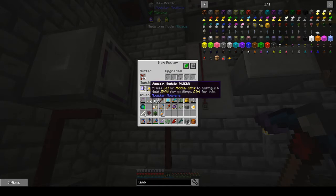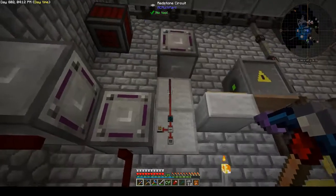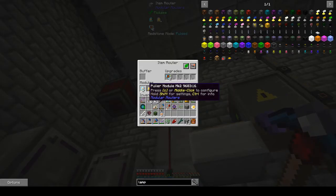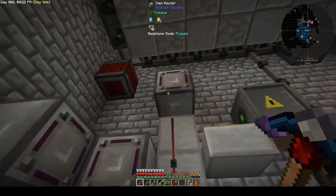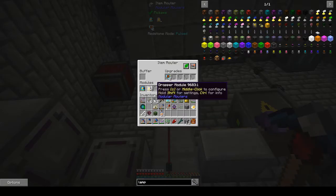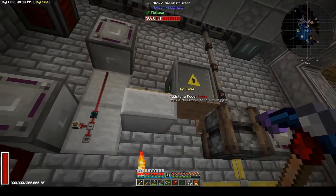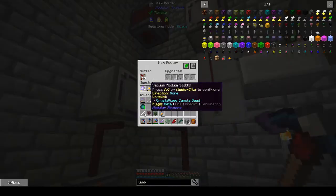How does it get the crystallized canola seed? It vacuums it up. The way it vacuums it up is using this router here — a drop module — which will pull regular canola seeds again from the same controller slave. It will then drop them to the right; they land on this pressure pad here, which triggers the atomic reconstructor that will turn them into crystallized seed. A vacuum module will then vacuum them up.